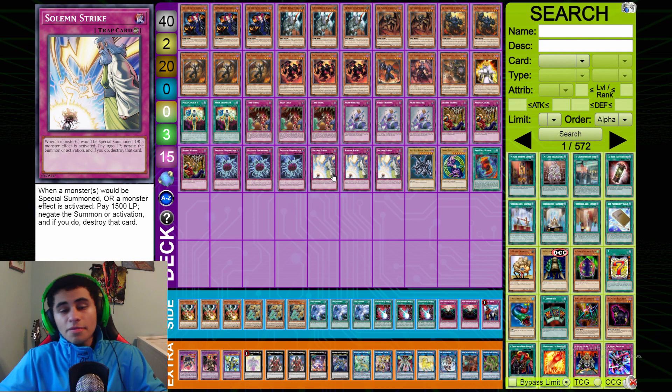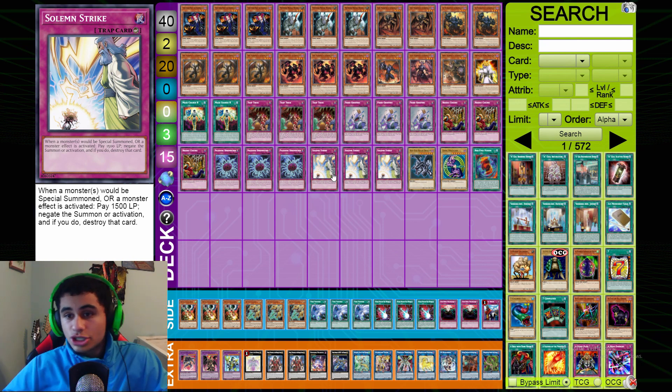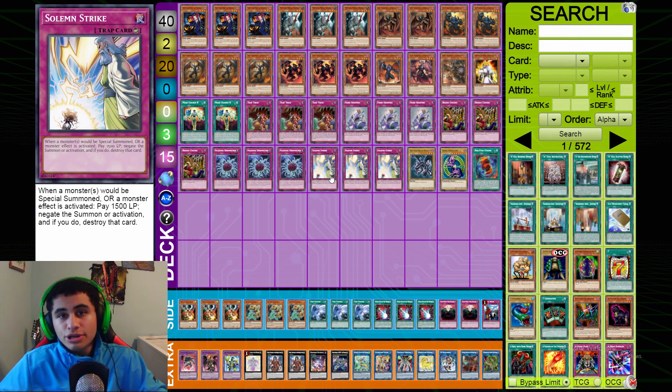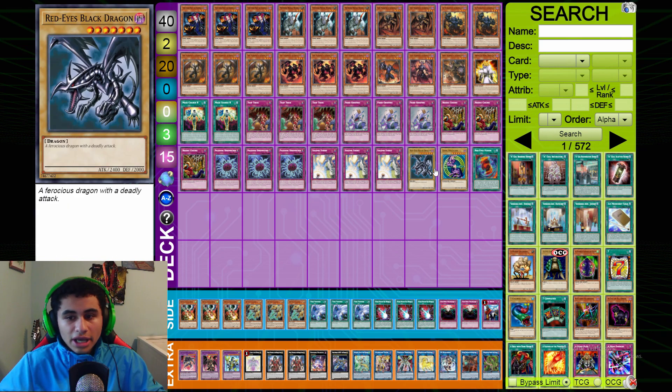Triple Solemn Strike — Strike is the best Solemn card by far because it negates monster effects, which the others simply can't do. I think any trap deck should be maxing out on Solemn Strikes.